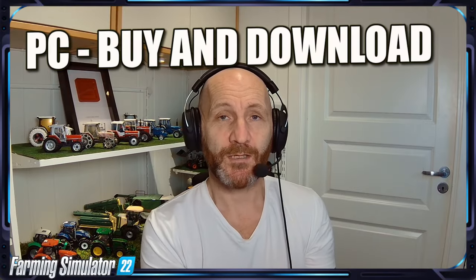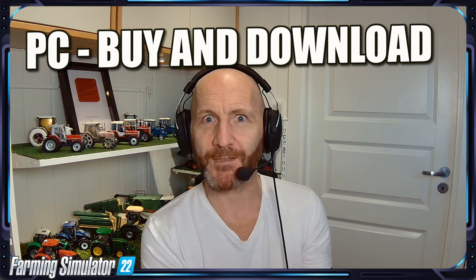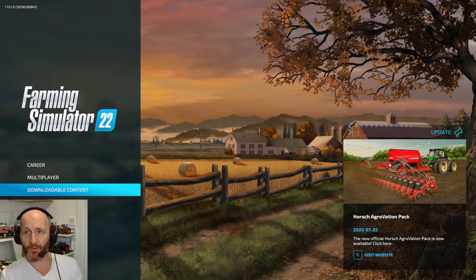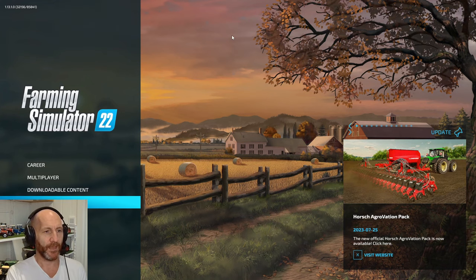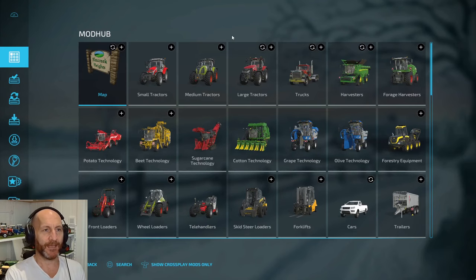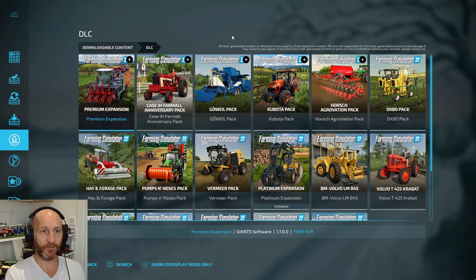So let's start with the PC version of the premium expansion. I'm on my computer now — as you can see on top here, I have the latest version of the game, 1.13.1. I'm gonna scroll down to downloadable content, and we should have it in the DLCs — there we go.